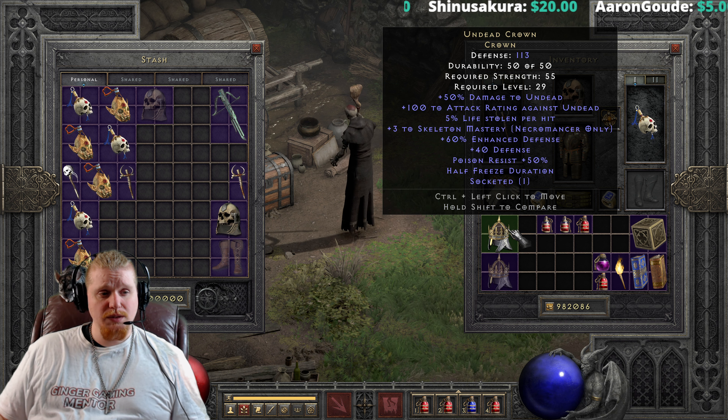The ethereal version has 150 defense and a slightly reduced strength requirement of 45 instead of 55. You can upgrade this if you'd like — what you need is a Shael rune, a Tal rune, and a perfect diamond. Let's upgrade the non-ethereal version, which starts at 113 defense, 55 strength, level 29.